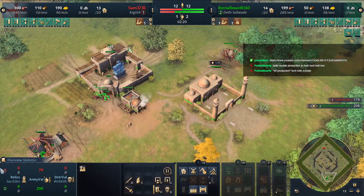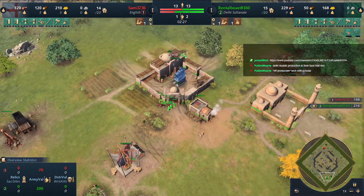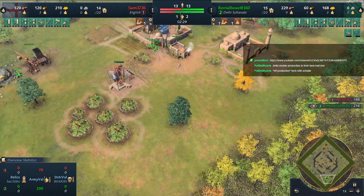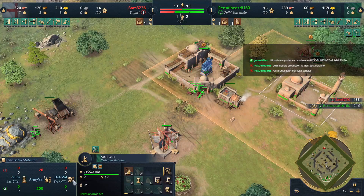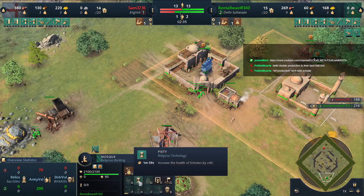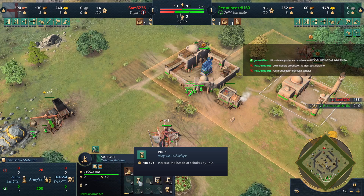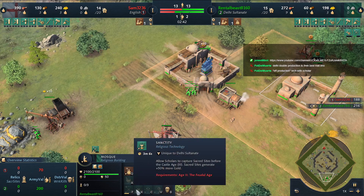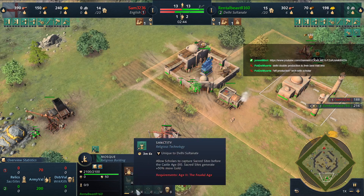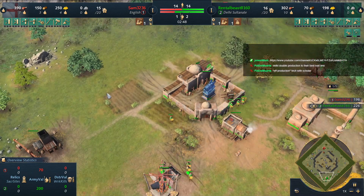Rental Beast with three on gold for the time being. Getting all of your tax is always important — it's about efficient production. He's not even getting piety right now; I think he has time for piety before he needs sanctity. Sanctity on this map is actually so good — it's scuffed how good it is.